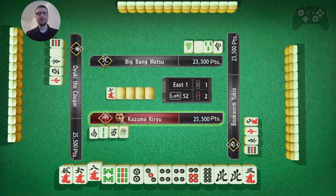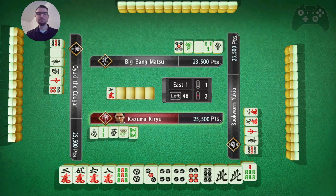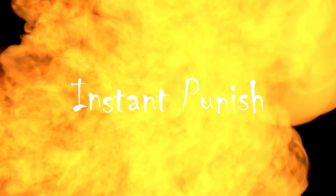3, 5, 6, 8. Then 2, 3, 4. And then 4, 6, 8. That's a very tough hand. I think I toss this 8, 9. Yeah, I think I toss this 8, 9. Instant punish.